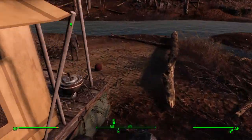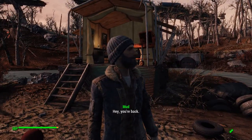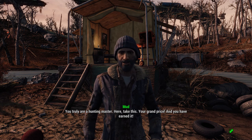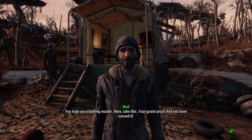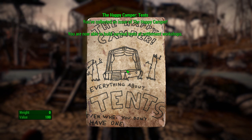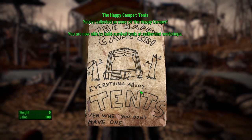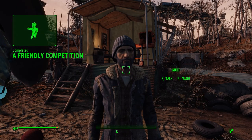Hey buddy, Mudd — give me my prize. Hey, you're back. Well, I'll be damned. You actually got it done. You truly are a hunting master. Here, take this — it's your grand prize, and you have earned it. You've collected an issue of Happy Camper. You are now able to build survival tents at Settlement Workshops. Happy Camper — 'Everything about tents, even when you don't have one.'